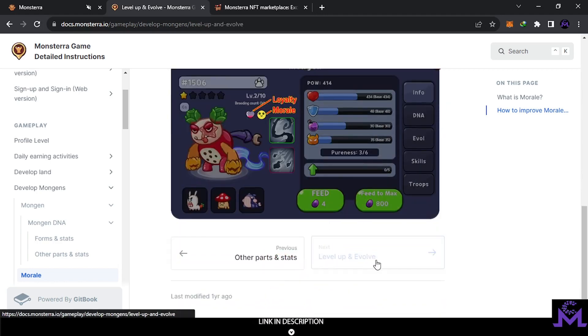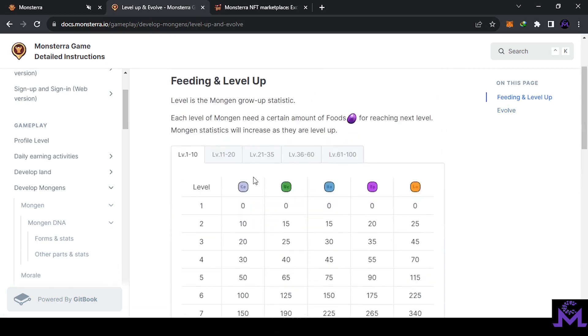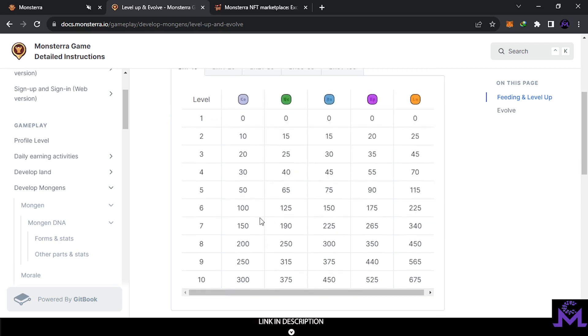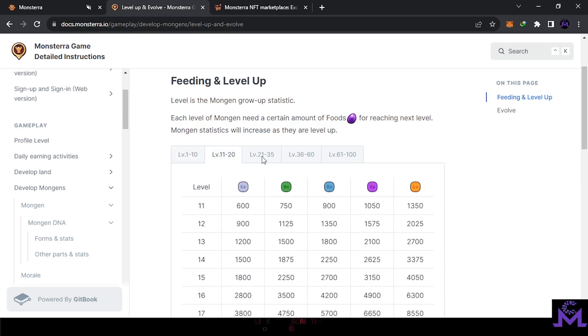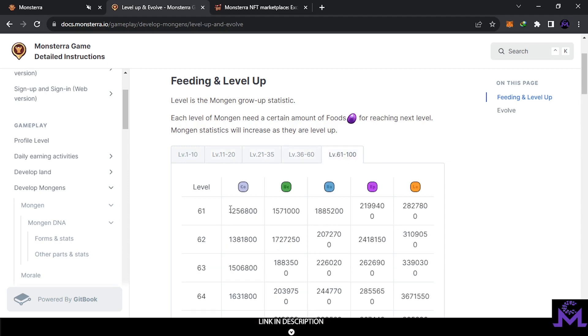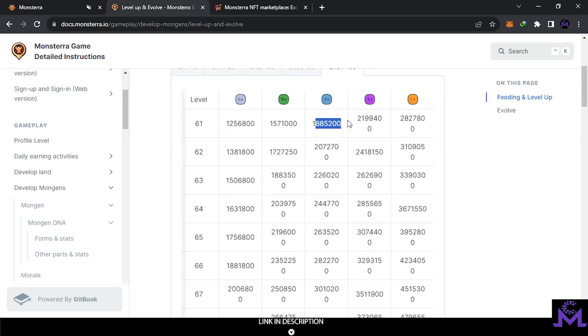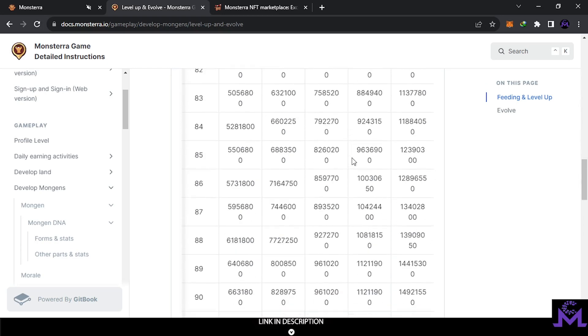You can also level up your Mongens and they will become much stronger. For example, level one stats increase at level two. You feed them — for example 10 foods — and they will become level two. The higher the rarity, the more food they require and the more money to upgrade. It's not easy to upgrade Mongens; you must have a big capital. The higher the level, the more food they require, but they become much stronger. A high-level Mongen can potentially defeat 10 other Mongens of Rare rarity — don't underestimate this, it makes a lot of difference.